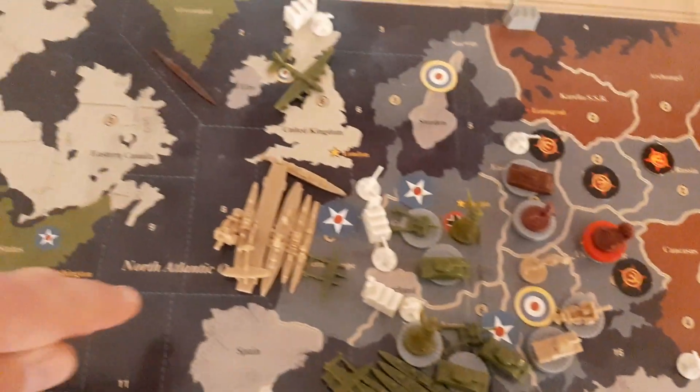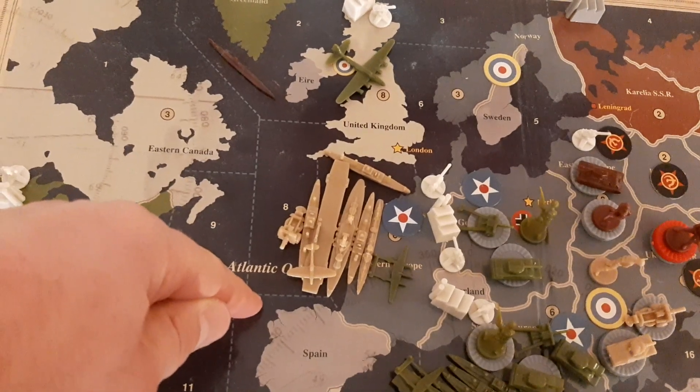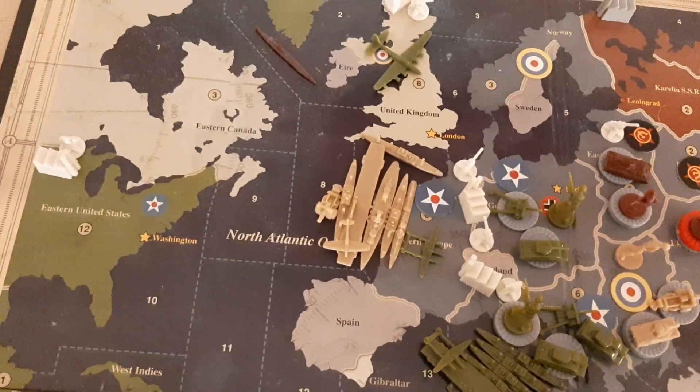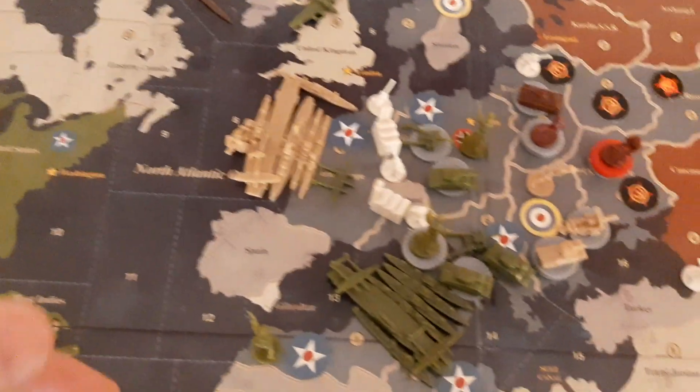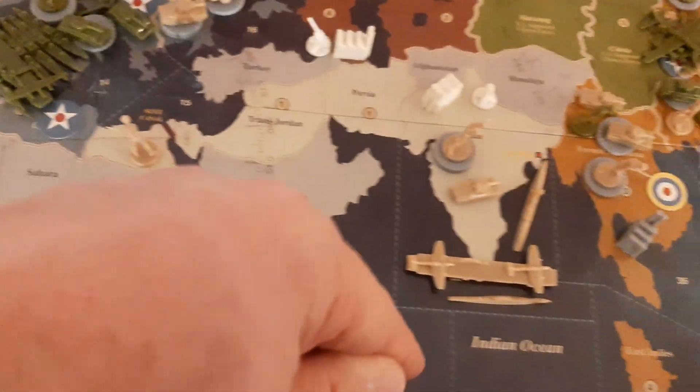What else did the British do? They moved the fleet from the Baltic to the coast of France, and they'll move it probably to the Pacific, or better still, through the Mediterranean to India.